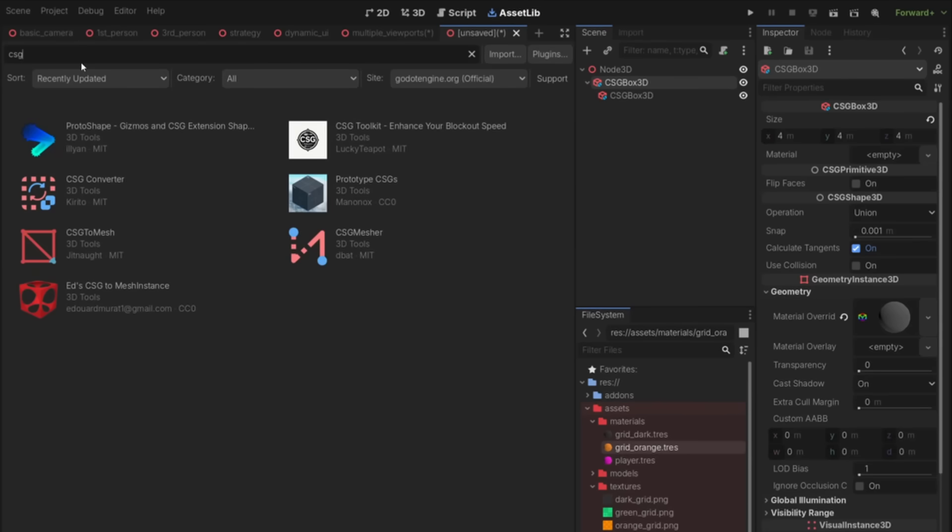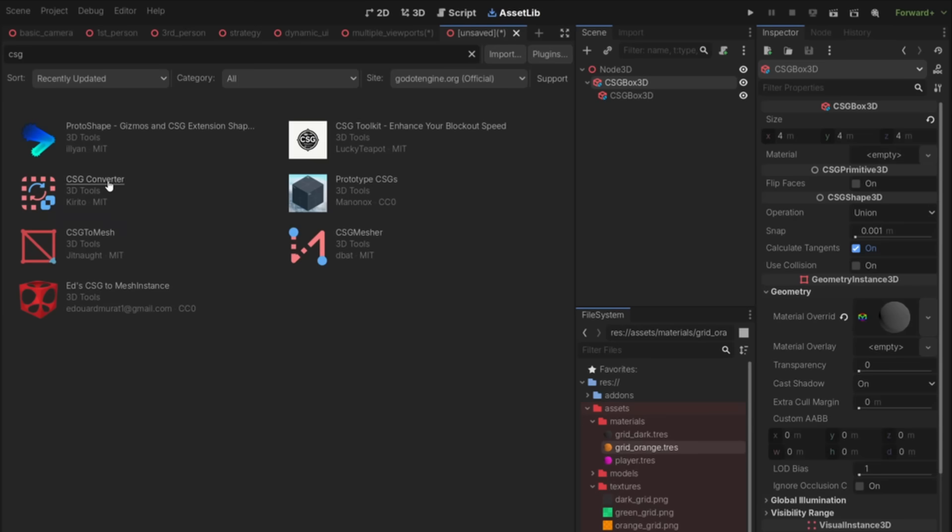The plugin of the week also deals with meshes — specifically the conversion of CSG meshes to typical meshes. If you've never heard of CSG, it stands for Constructive Solid Geometry. It's basically a really easy and quick way to generate level geometry. The issue is you don't want to actually ship with CSG — it's not as performant as just meshes. One way is to convert it, and that's what this week's plugin does. Go to the asset library and type in CSG — a lot will pop up, but the one I want to show is the CSG Converter.